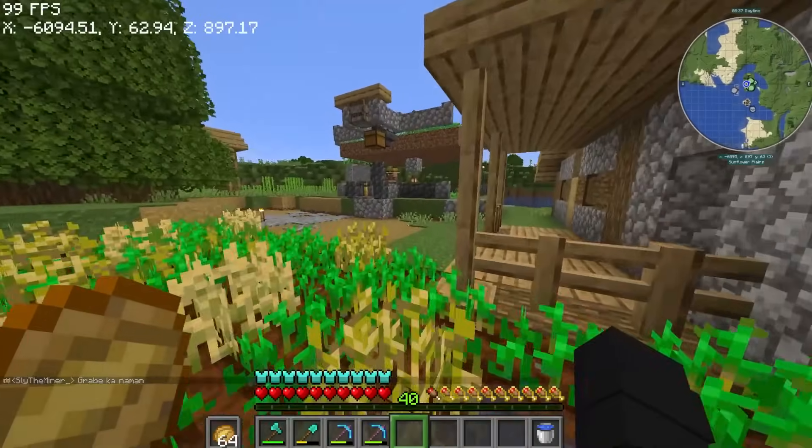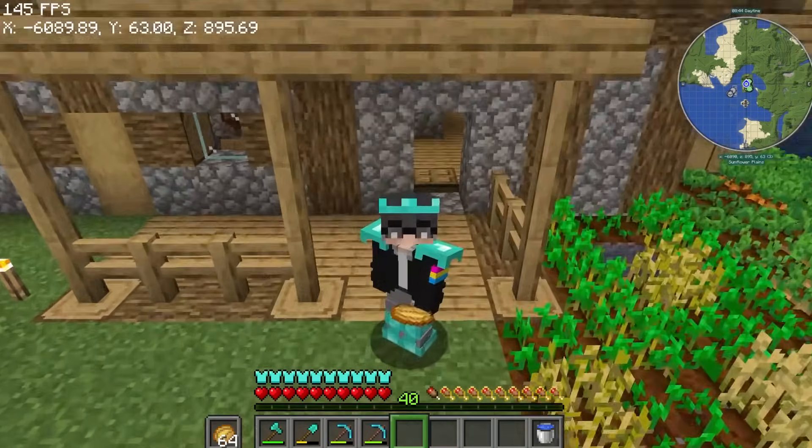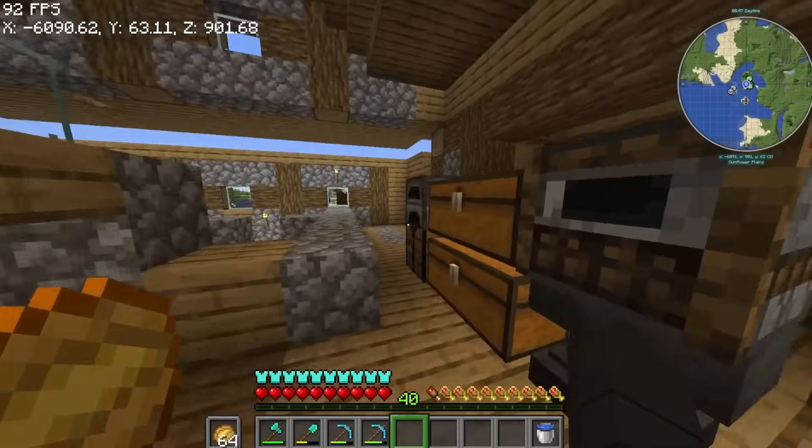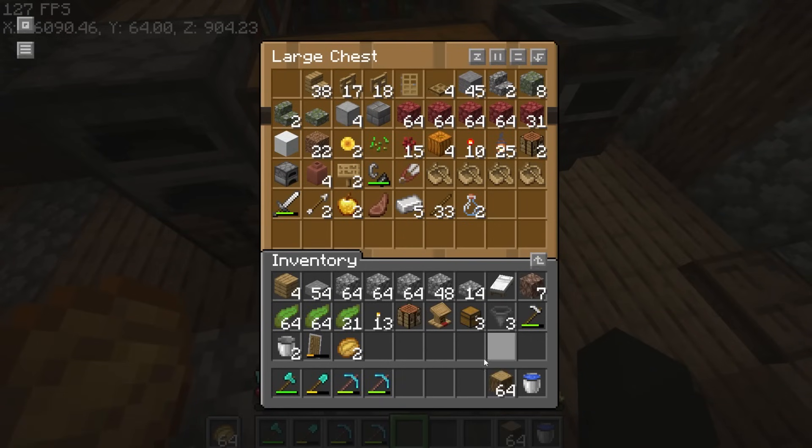Now we need materials for our enchanting room. I plan for the enchanting room to be in the same area as the XP farm, so easy access. The enchanting room is going to be underground, and I like oak and spruce style.